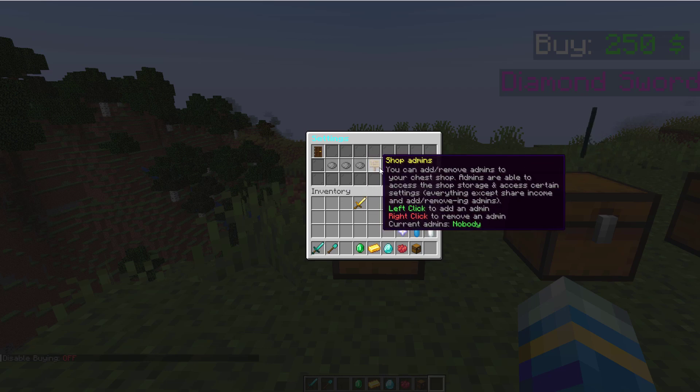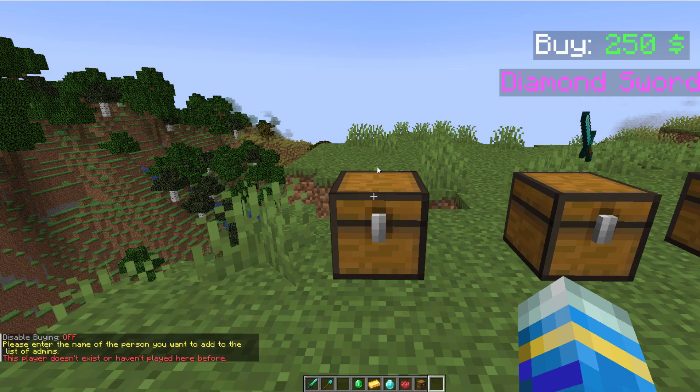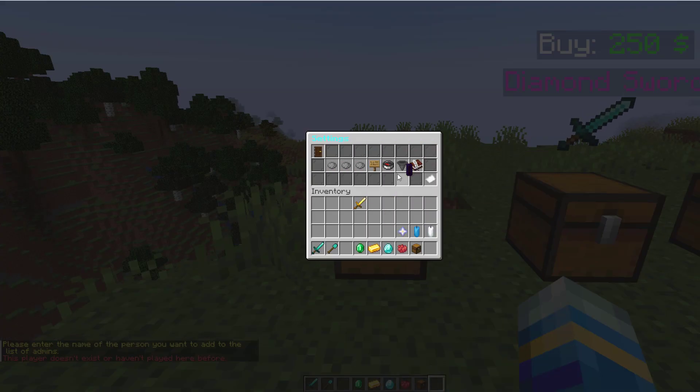You can obviously disable selling as well. And then for shop admins you can left click to add someone, so if there was someone called Dave on the server you could add them to be an admin and they could edit stuff as well.